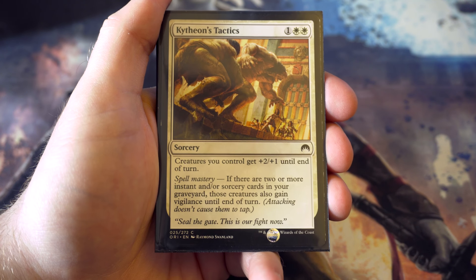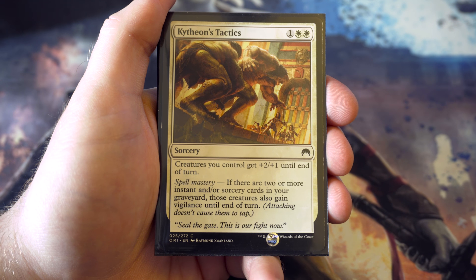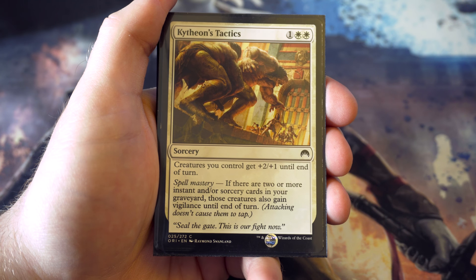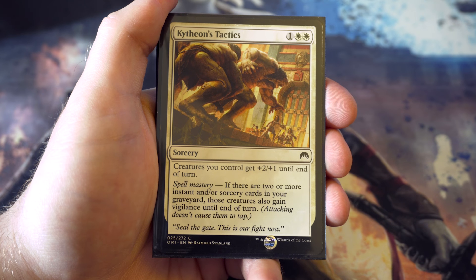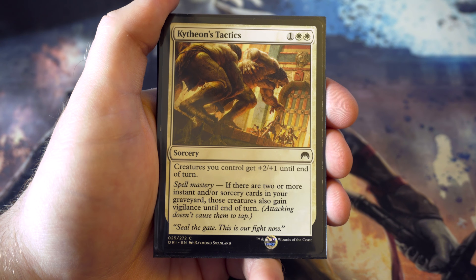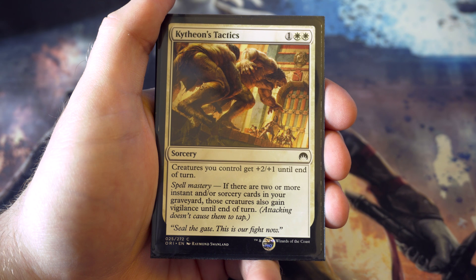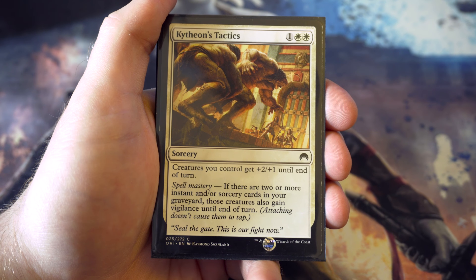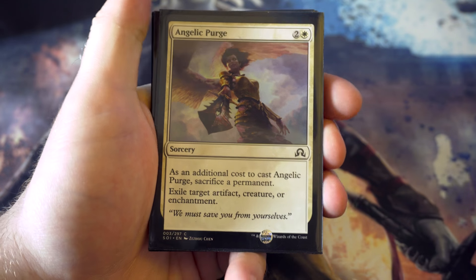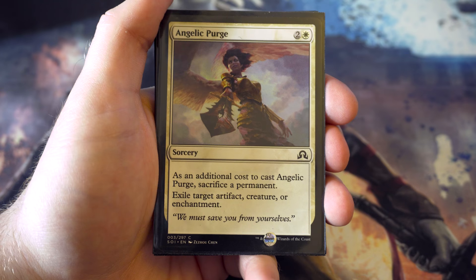Kithian Tactics may or may not stay in my cube - giving every creature plus two plus one until end of turn is alright. If you've got a big board presence and play this before your combat step it's going to be pretty good. I'd prefer it at instant speed, but if you do have more instants they also get vigilance, so you're not going to lose out if you swing in. Angelic Purge is another card I really liked in Shadows over Innistrad.